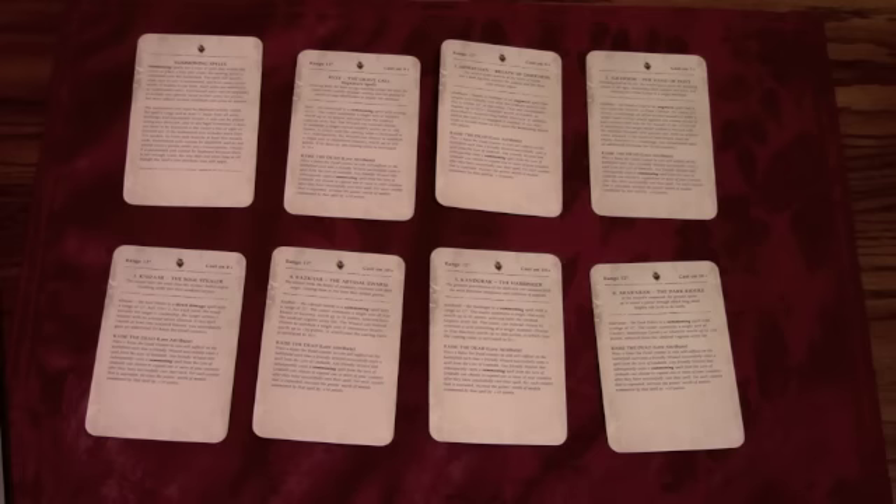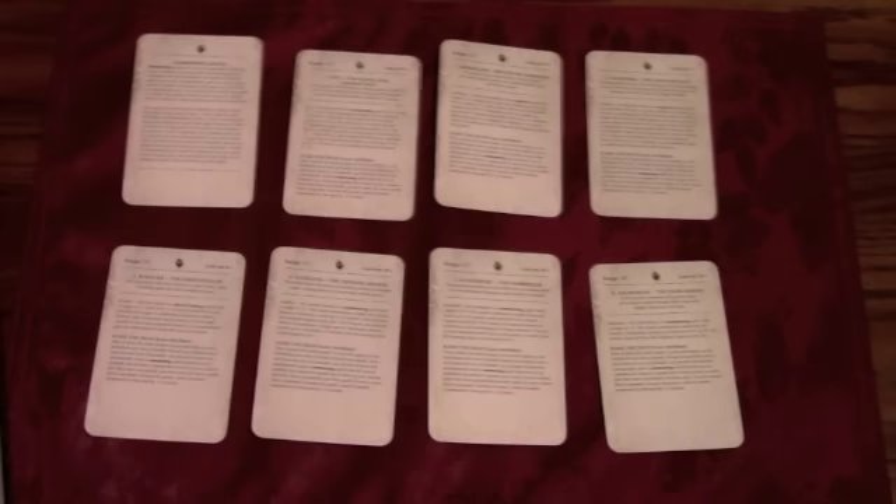The lore attribute works like this: any time you successfully cast a spell from the Lore of Undeath, place a raised dead counter. Any friendly wizard that subsequently casts a summoning spell from the Lore of Undeath can choose to expend one or more of those counters after casting. For each counter expended, you increase the points worth of models summoned by 10 points. So for example, if you have two counters and summon a unit worth 100 points, that unit becomes worth 120 points.